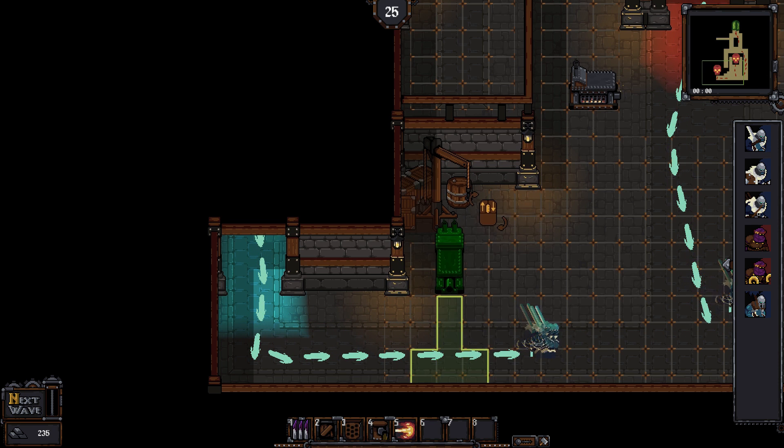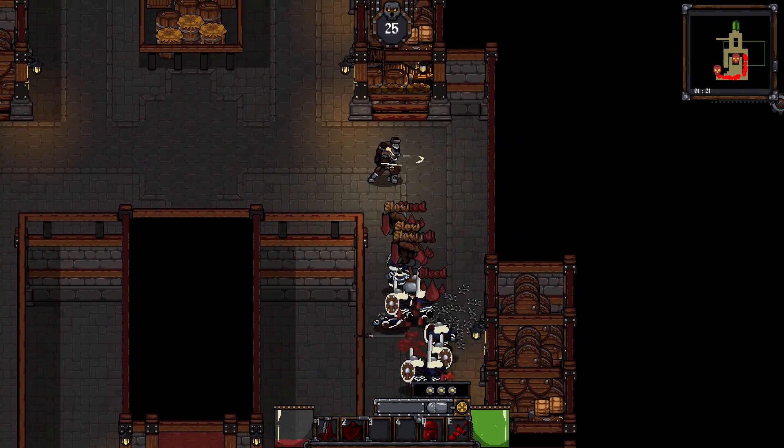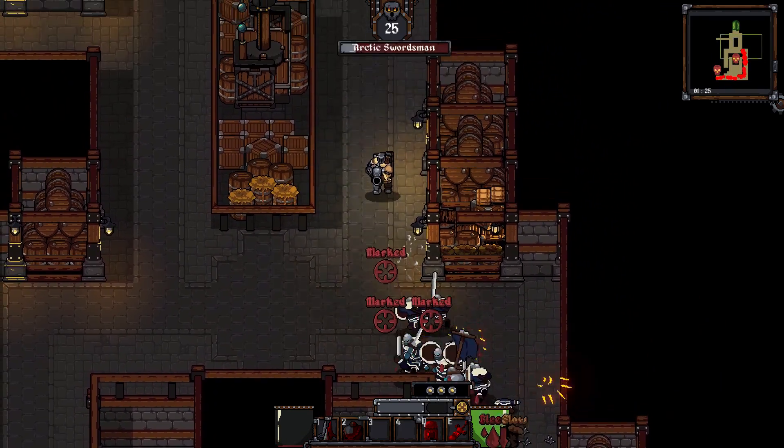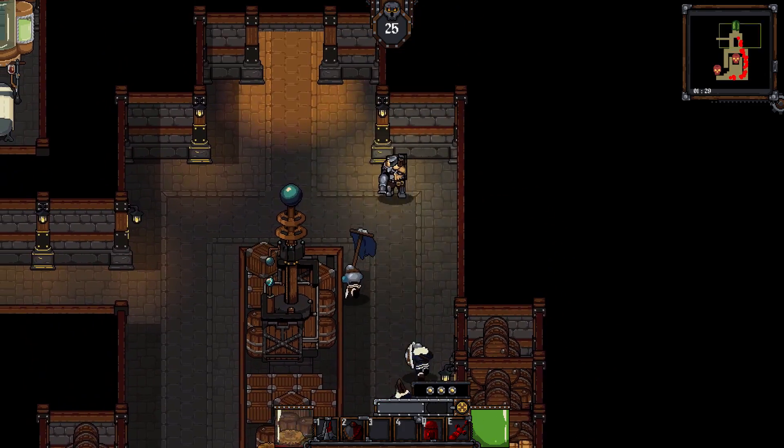And of course, you have the classic towers, which you can build throughout different maps with a variety to unlock, like electric towers. All these choices are made before you enter the mission, because from there you gotta work with what you've got.